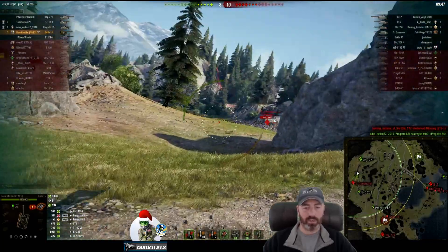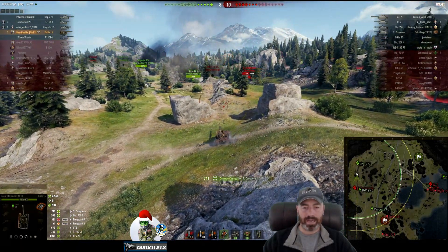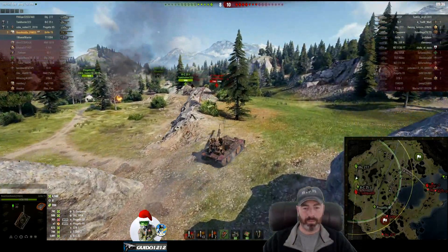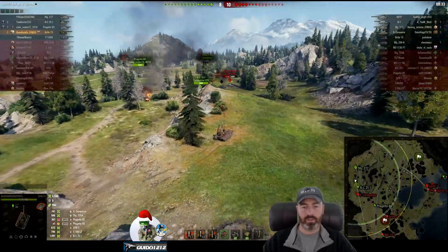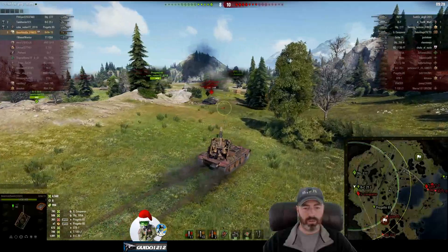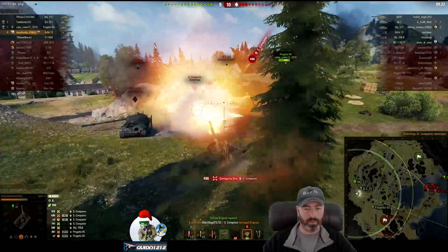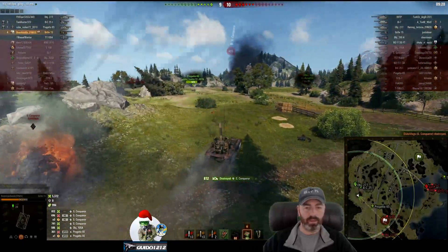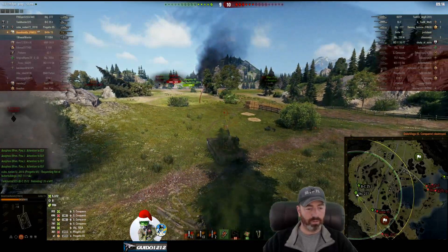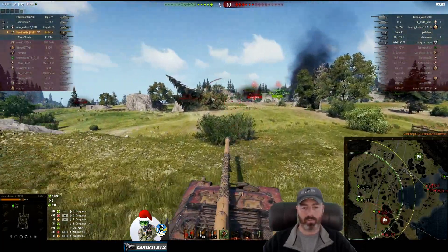They've got a nice three-on-one advantage — this is the kind of thing you want to look for when you're making a comeback. Notice how he uses the altitude of the terrain to just come up, uncover that guy, put a shot on him, then backs away immediately. He's got a Bat-Chat there to help him out. The 277 stops — and bean just comes in aggressively. Wow, the guy drops an HE shot. Bean takes him down on a running shot — a drive-by shooting if you will — losing his driver.